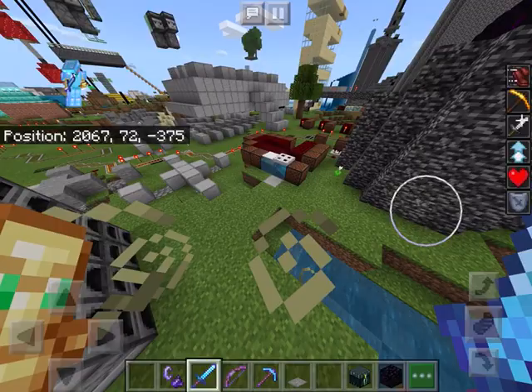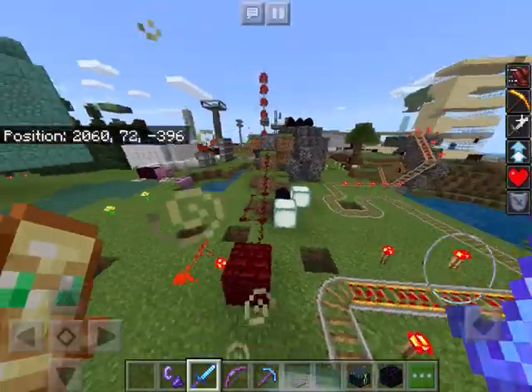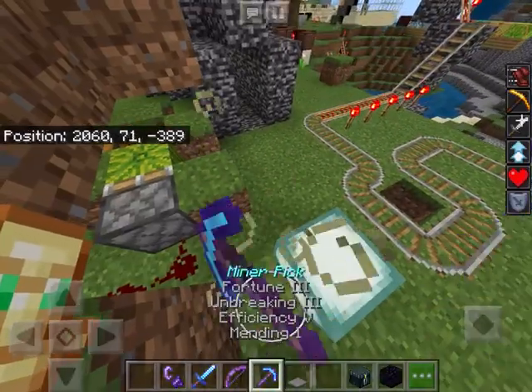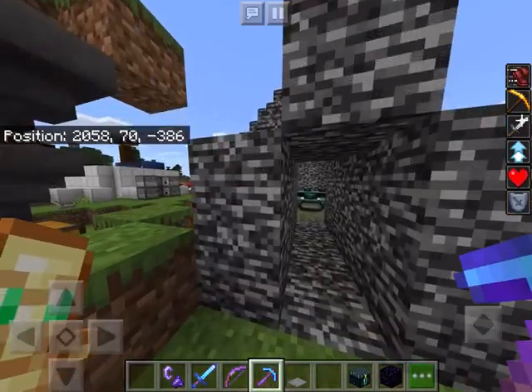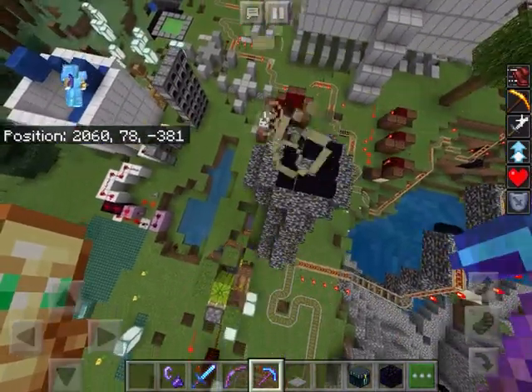There's an AFK fish farm which doesn't really work in Pocket Edition. I tried a melon farm but it didn't work either. This was the original Dragon Age — this one, this was the one in the middle.